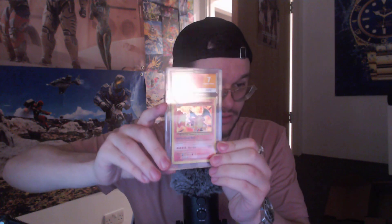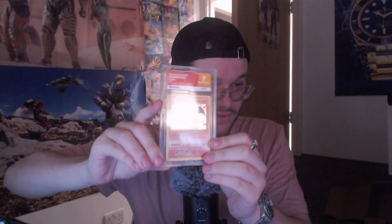All these are graded by different companies. I think the majority are Ace Grading because they're just the fastest turnaround UK service. That Evolutions Charizard seven — I believe it's still worth like £200 to £250 for a seven of this, which is pretty good. And then we've got that same card on a six, so we'll just dash over that very quickly.